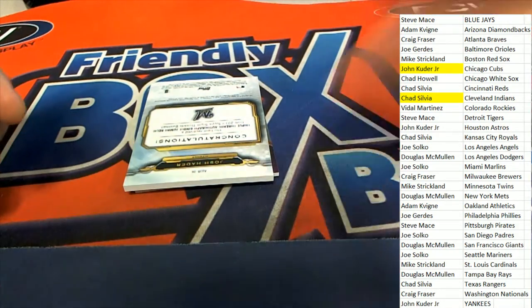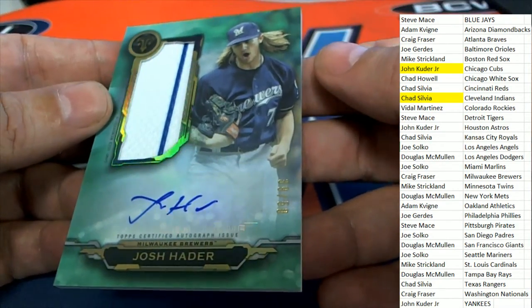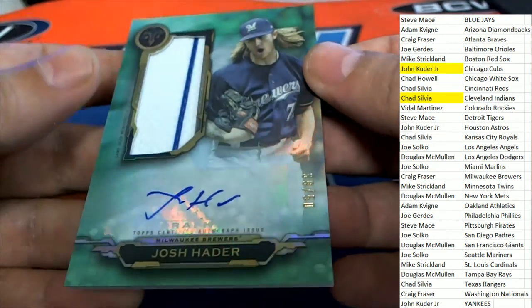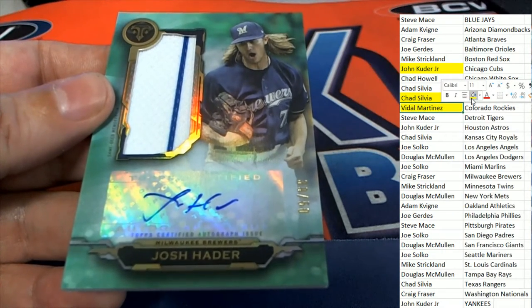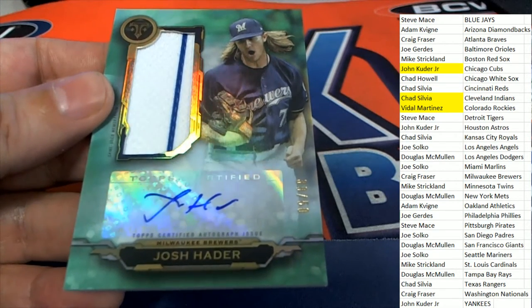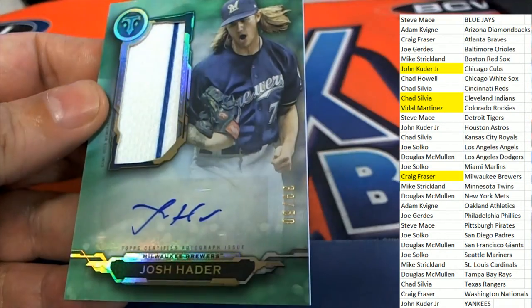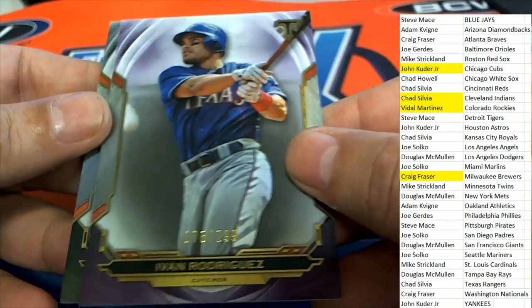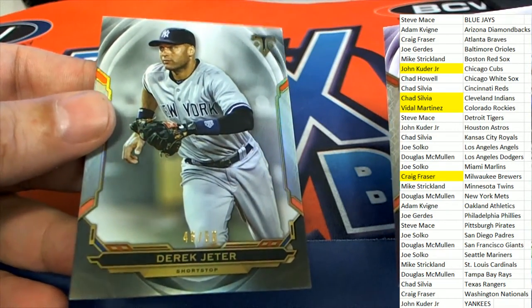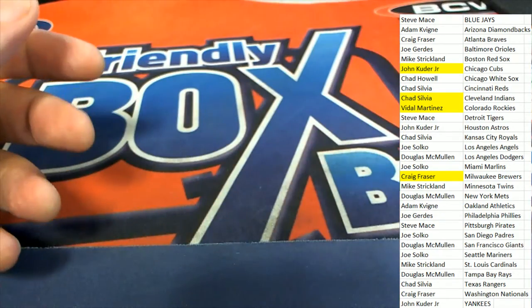The final hit is going to go to the Brewers — a very nice patch and auto here, numbered 39 of 50. VM pulled that really nice Arenado, and then we have Milwaukee hitting. Congratulations, Craig, with this Emerald Parallel. Nice things happening, and we've got two parallels right here — Ivan Rodriguez and a Derek Jeter. Nice one, John Kay. Nice Jeter there — low number, only to 50 on that one.